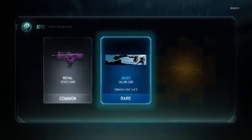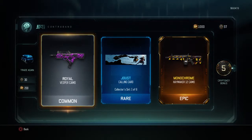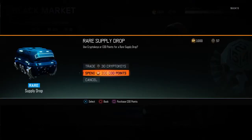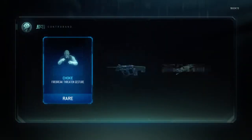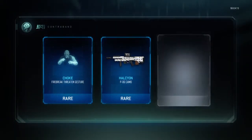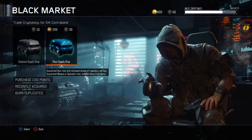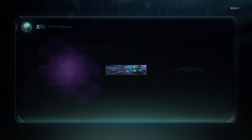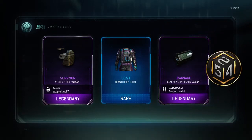The royal camel for the Vesper, monochrome for the haymaker — sweet, we gotta keep going. We just got some rares on that one, not too bad. The survivor Vesper taunt and stock.